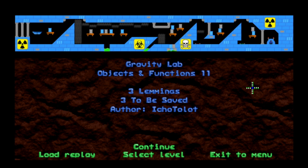Howdy y'all, it's your friend and mine, Round the Wheel, and we are on level 11 of the Objects and Functions set in the Neo Lemmix Introduction Pack. We've got three lemmings, and three of them have to be saved from this extremely blue, extremely radioactive laboratory. Looks like we're going to be learning about updrafts today.